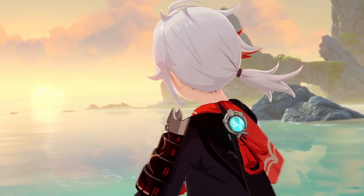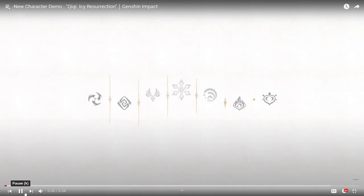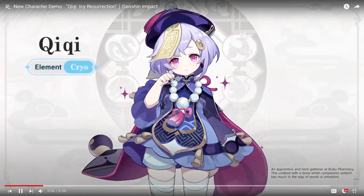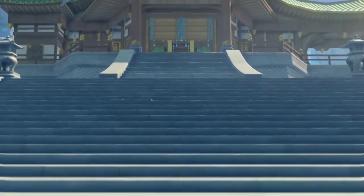We're going in chronological order, so Qiqi was the first 5-star character demo, released September 4th before the game came out. The template they're using for Qiqi was normally what they used for 4-stars, like Kaeya and Xiangling.